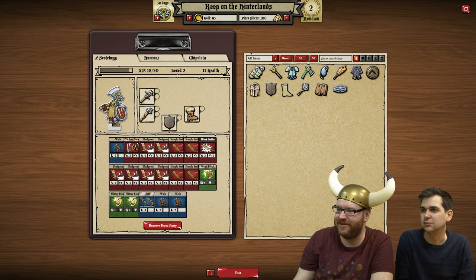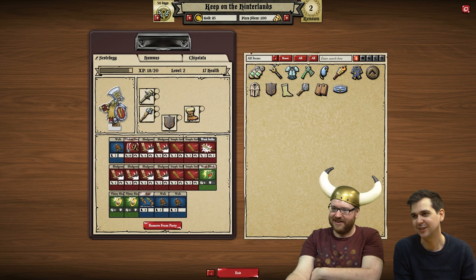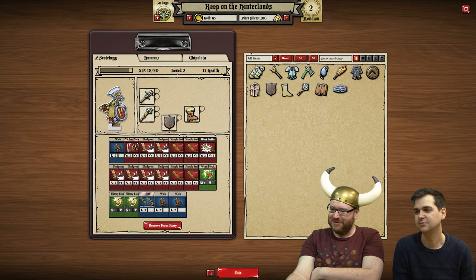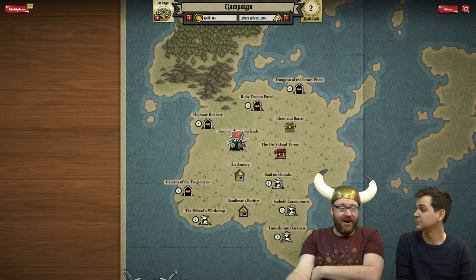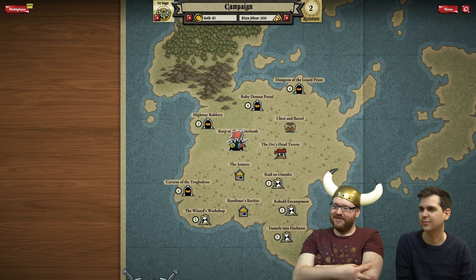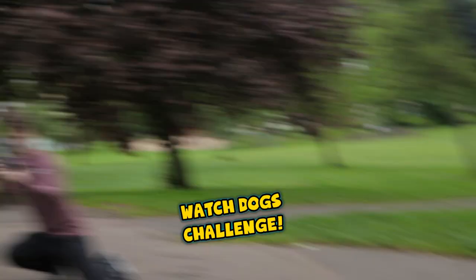And this is my home - we've got a nice keep with lots of treasure. Scotch Egg, Hummus and Chipolata - which one's your favourite? I like Scotch Egg, I think he's a lovely, adorable... He's a handsome dwarf. What a beautiful dwarf. He just moves between - I wonder what those things did. Demon portal? Sounds a bit dangerous. I think we deserve a few beers in the keep. It's been a good adventure. Three of us living together now - Scotch Egg, Hummus and Chipolata on the road. Thank you for watching. Go get that briefcase! Fenton! Fenton! Oh Jesus Christ!